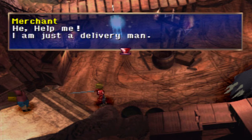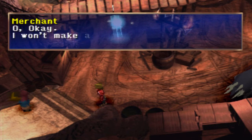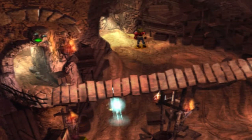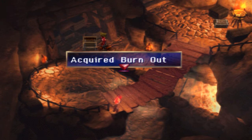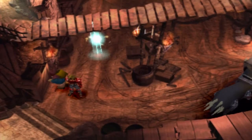The merchant says he's just a delivery man, and Dart tells him he's not going to kill him, so the merchant agrees to stay quiet. At least there's a merchant here who learns we're not going to hurt him. We also got a Burnout inside a chest — it's one of those attack items that you can multiply to make stronger.